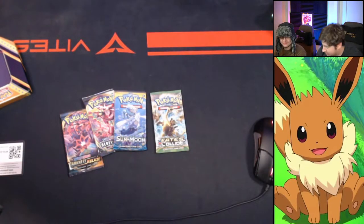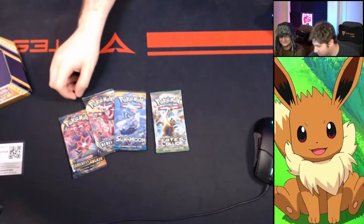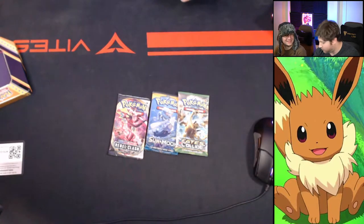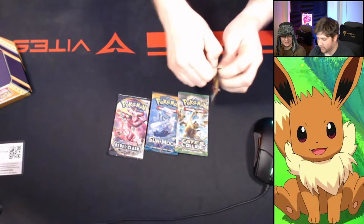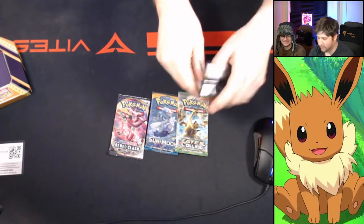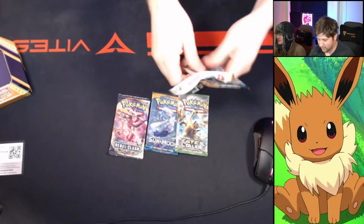We're on to the next pack. Bobby is kind enough to let me open the next pack. I've been really shooting for Darkness Ablaze — we're looking for the shiny Charizard, that's what everyone's looking for. I always suck opening packs on camera, it's a very common thing for me.